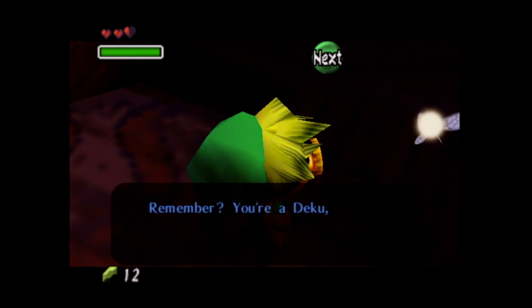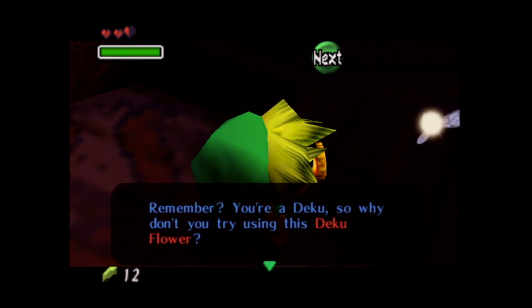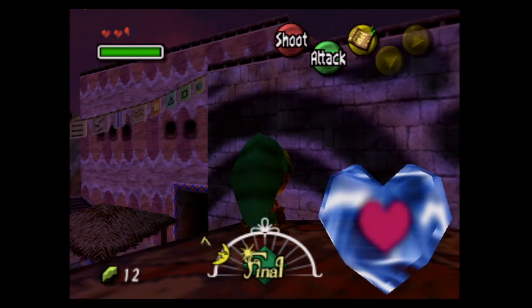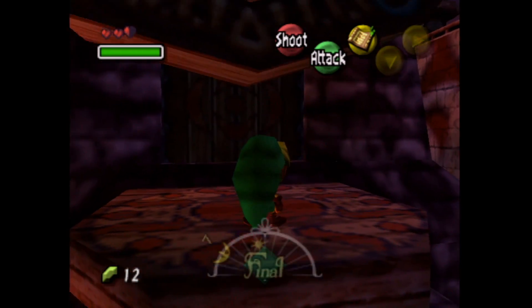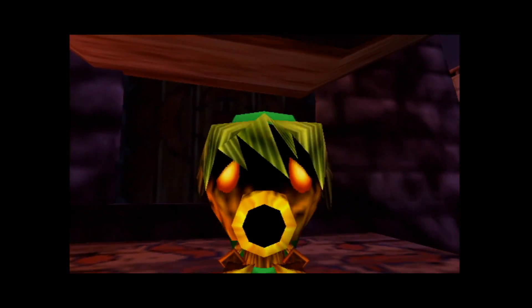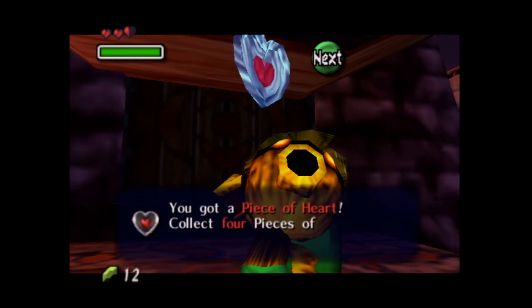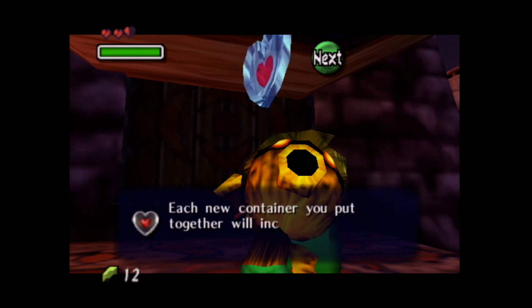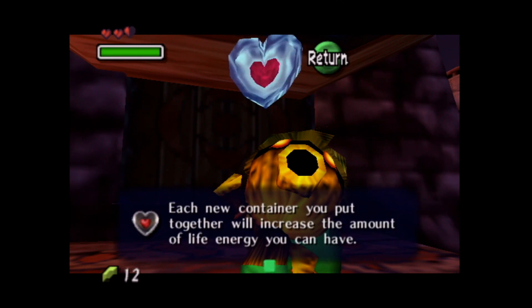So, everyone leaves town. Tattle reminds us: 'You're Deku, so why don't you try using this Deku flower?' We use it and fly up to collect a Heart Piece! This is a heart piece — we can pick it up and gain a heart if we get four of them. You got a piece of heart! Collect four pieces of heart to assemble a new heart container, which will increase the amount of life energy you can have.